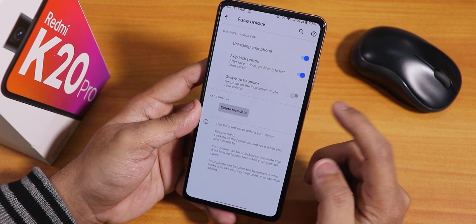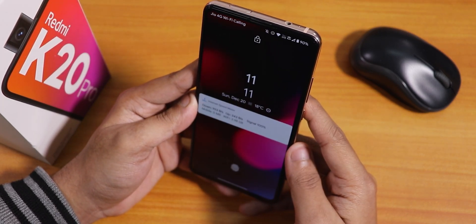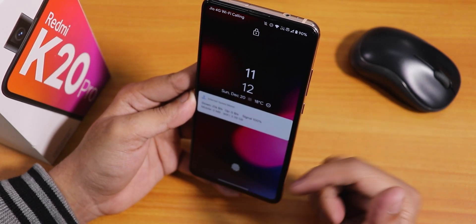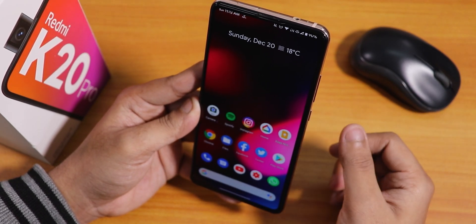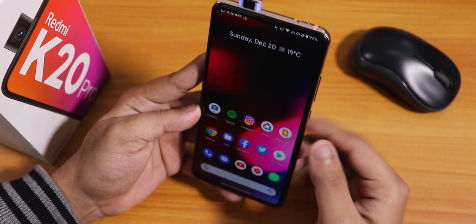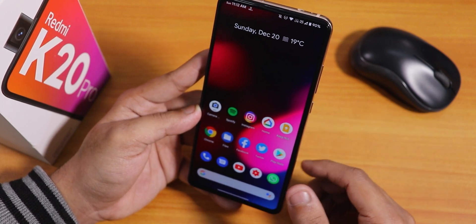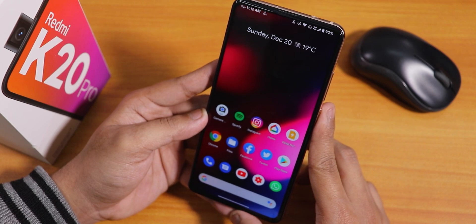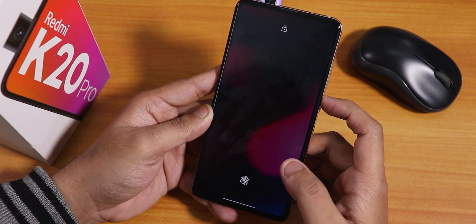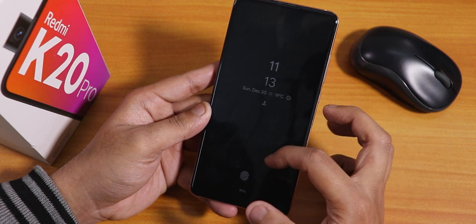For face unlock, there's a swipe-to-unlock option — you swipe up on the lock screen, the front camera pops out, checks your face, and unlocks. You can also disable the swipe-to-unlock option, in which case double tapping from the always-on display automatically pops out the front camera, detects your face, and unlocks right away without needing to swipe up — which is perfect in my opinion. There's also a PIN scrambling feature that randomizes the number positions on the keypad.